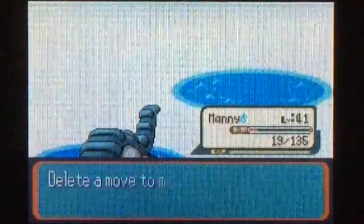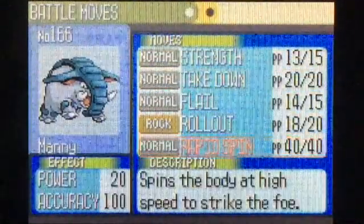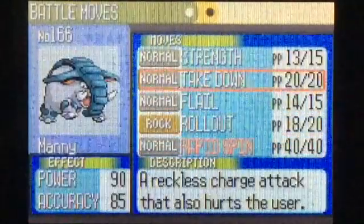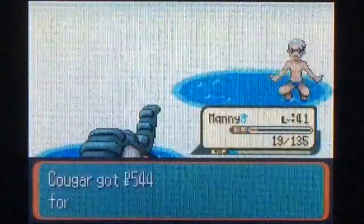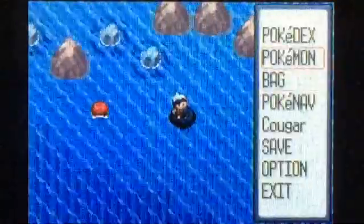Rapid Spin — it's only 20 base power, that's honestly kind of weak in my eyes, so I'm going to say no to it right now. Yeah, Rapid Spin's just kind of weak. Oh that's right, we have this swimmer here.